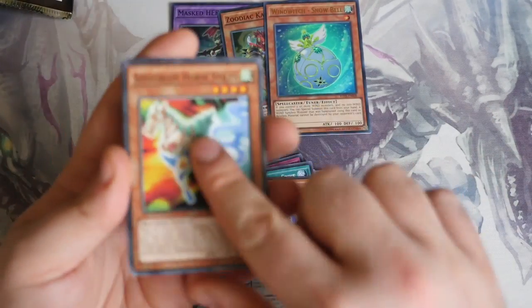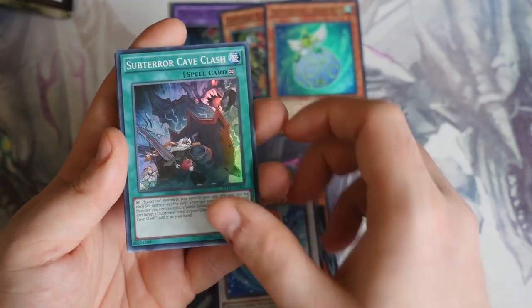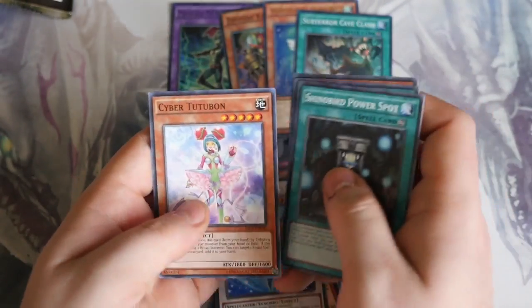Metronome — yay. Horse Stilts, fun. Opus Camera. Yokotuner, Windwitch Winter Bell, and — ah — Sub-Terror Cave Clash. Boo. Zoodiac Sign, Shonoba Power Spur, and Saiba.